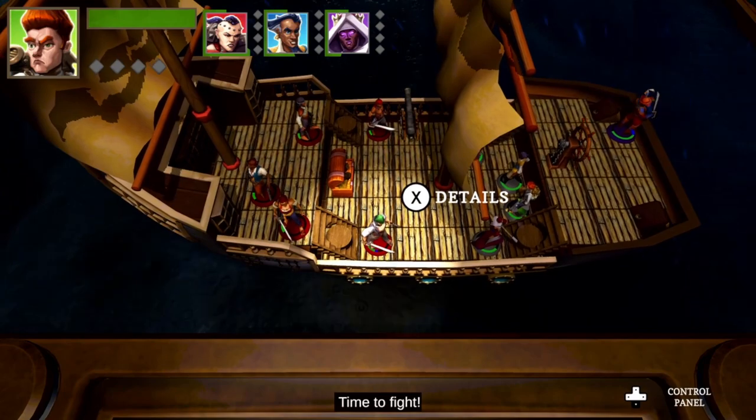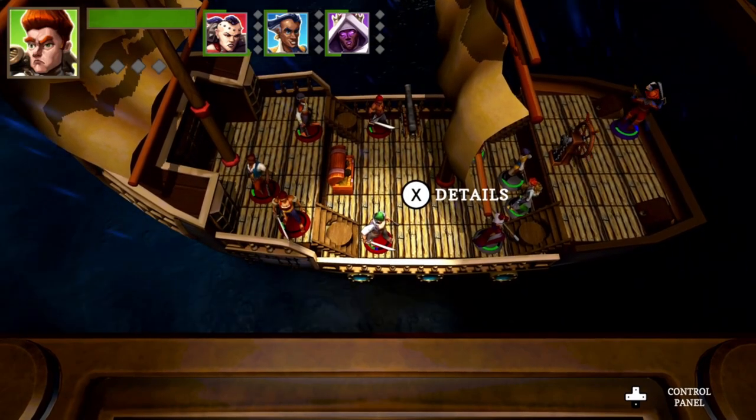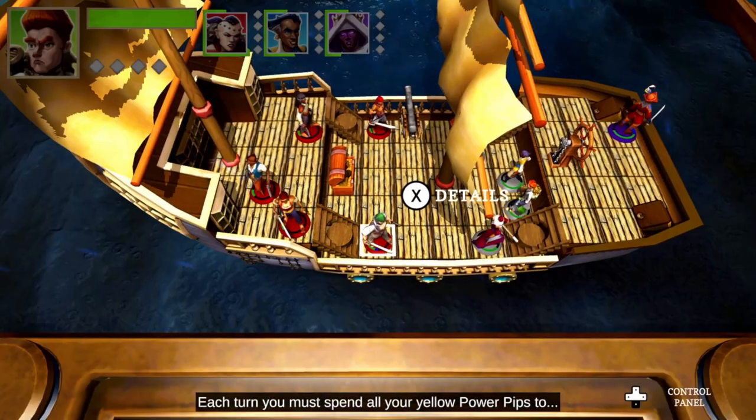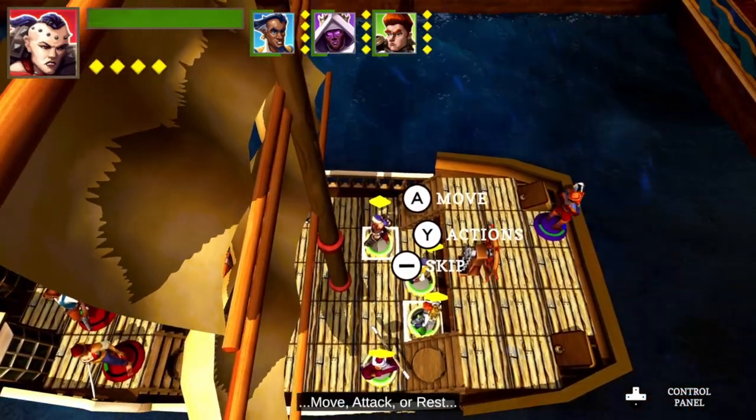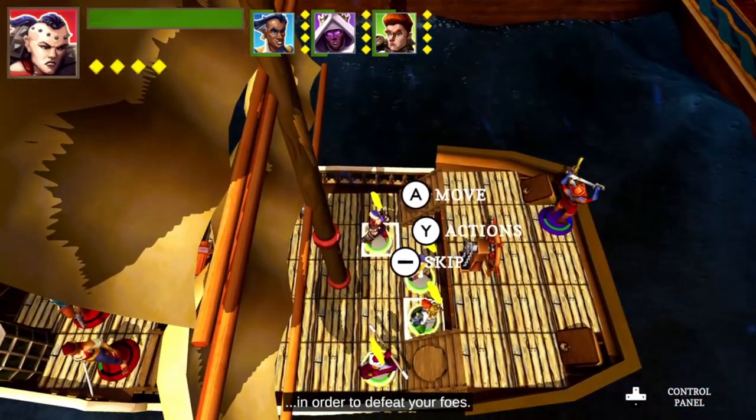Time to fight. Each turn, you must spend all your yellow power pips to move, attack, or rest in order to defeat your foes.